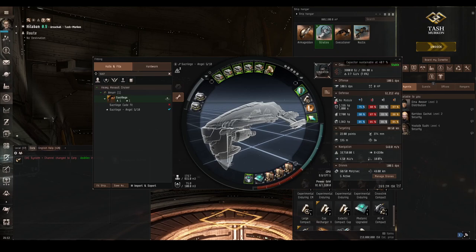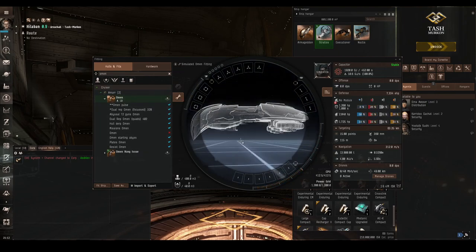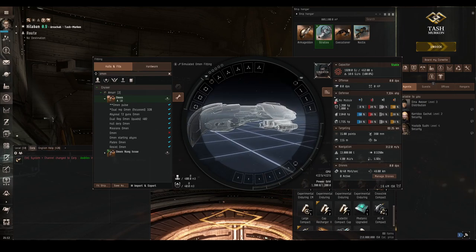Okay, let's say, assuming we've gone through this torturous selection process and decided that armour is the way to go. Now we have to think about what kind of armour tank we wish to perform on our ship. With armour tanking you basically have two things to pick from: either buffer or active tanking. Buffer is simply adding more raw armour hit points so the enemy takes longer to chew through your hit points, but this means you cannot repair yourself during combat.